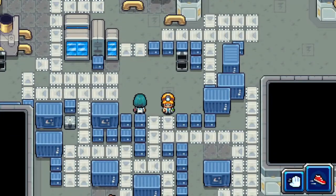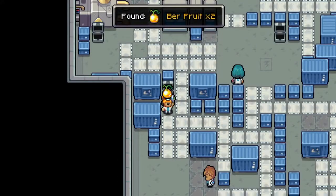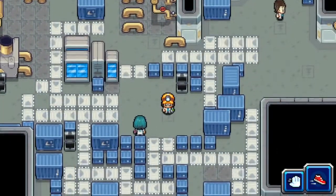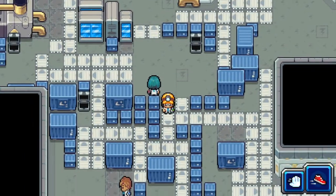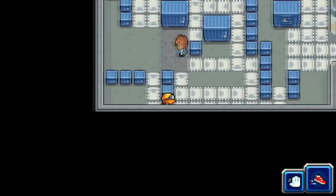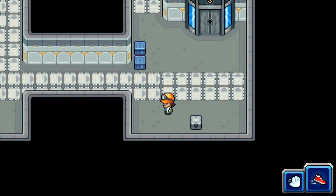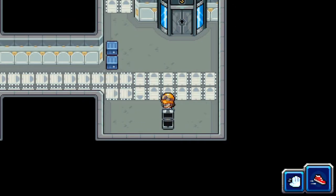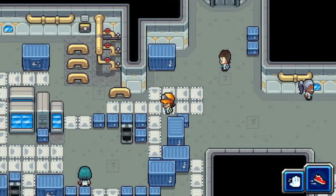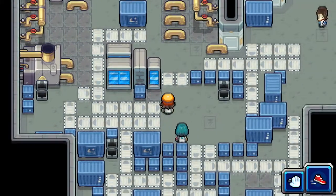We can skip that trainer if we wanted to, and I think I'm going to. I want to see if we can get some of this stuff here. We got a couple of Bear Fruits which are very useful. We do need to get to the exit — I'm not sure where the floor 4 door is. There we go, that's going to take us up to floor 4. We do have a couple of battles still left to do, and we might have to heal some of our Coromon up.